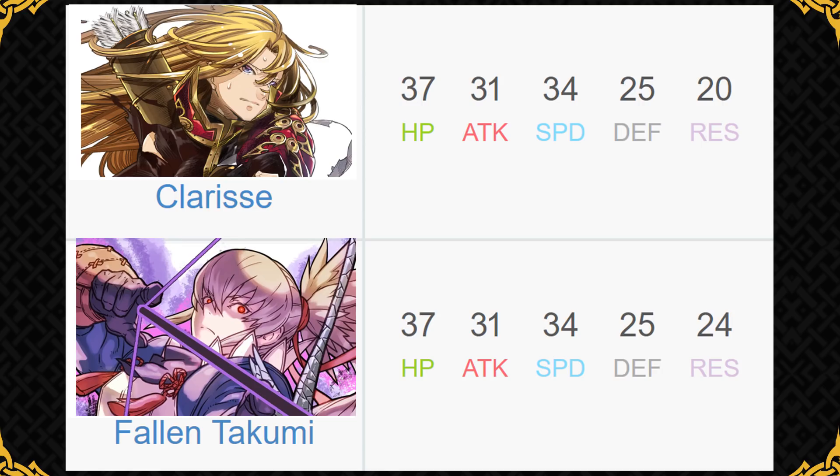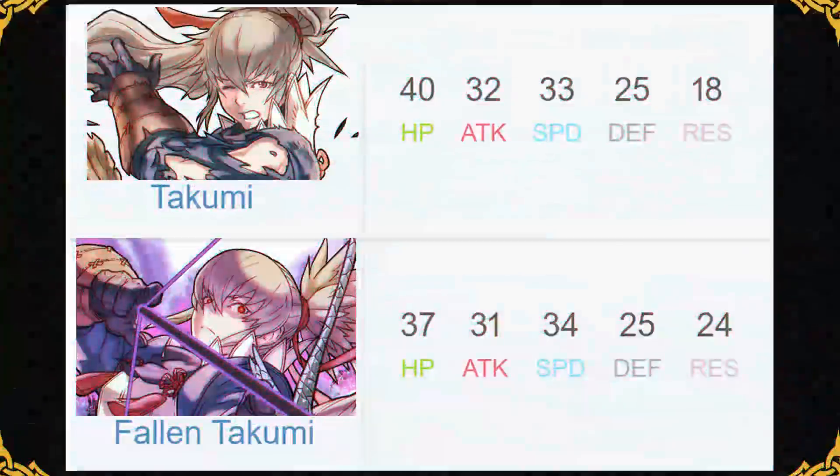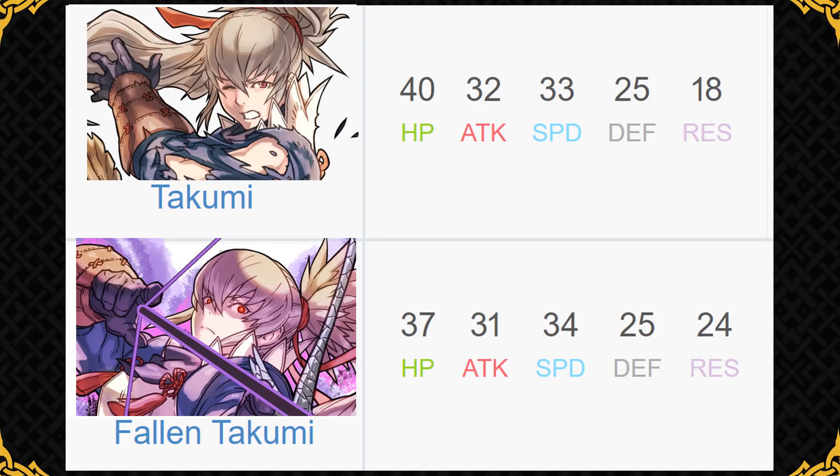He can even mimic Clarine's bow effect by running Speed Smoke and Attack Smoke. Compared to his normal self, in terms of offense he loses 1 attack point but gains 1 point in speed, and Skadi Bow bumps that to 37. In terms of bulk he has the same defense as normal Takumi but Fallen Takumi has much better resistance and higher BST. Fujin Yumi has a really underwhelming refine that doesn't help Takumi in combat, so it's easy to say Fallen Takumi is the superior version — the only thing normal Takumi has is that he can be merged more since he can be summoned, which Fallen Takumi cannot.